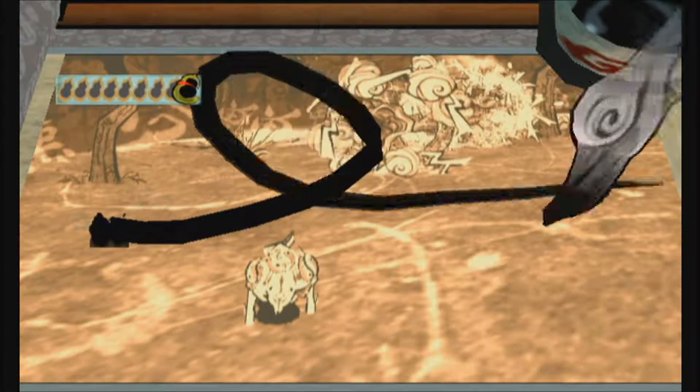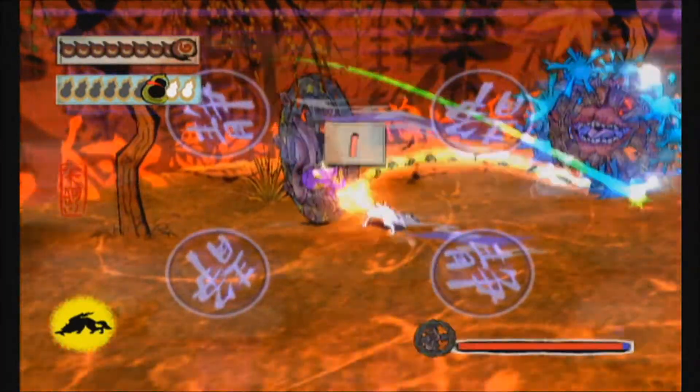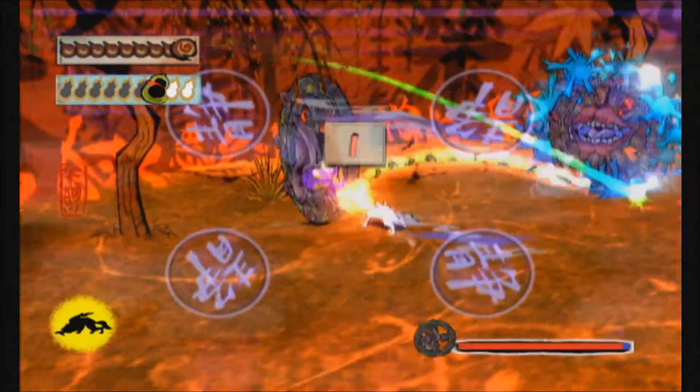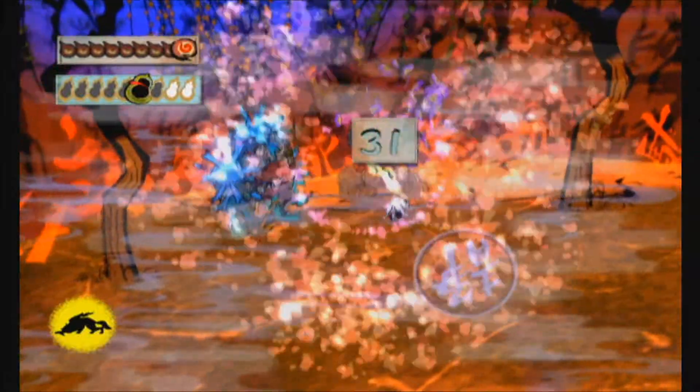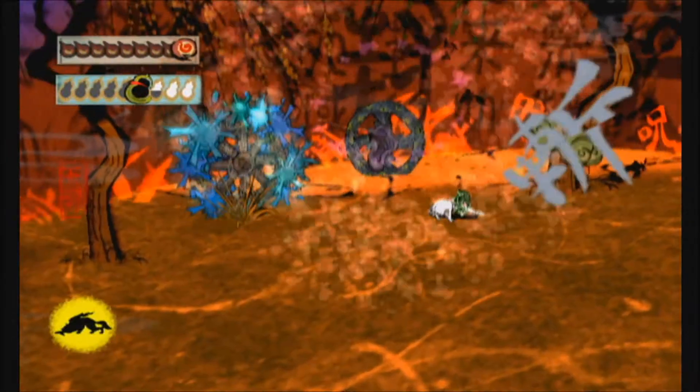First things first, there's this demon gate out here on Ryoshima Coast that I never actually took out, and I'd like to take care of it now because I really don't know what it's for, and I think this is probably the only really convenient time we're going to get to take it out.